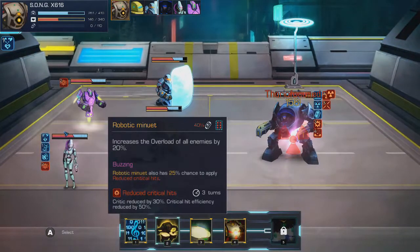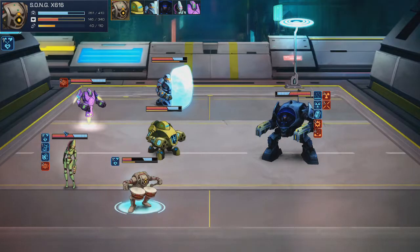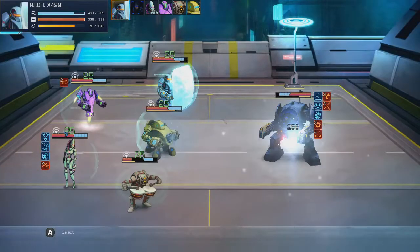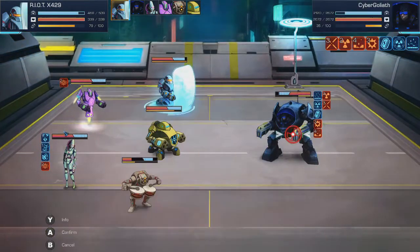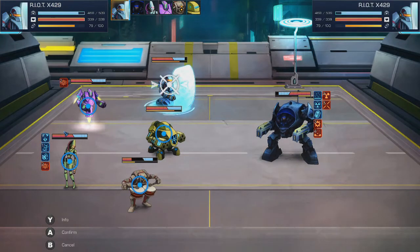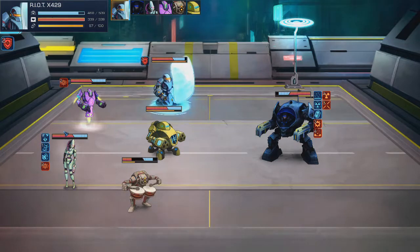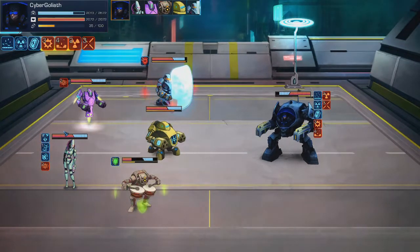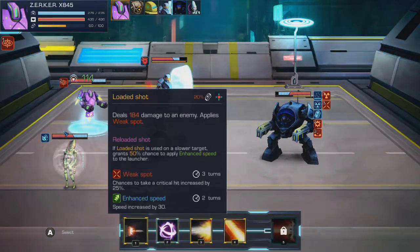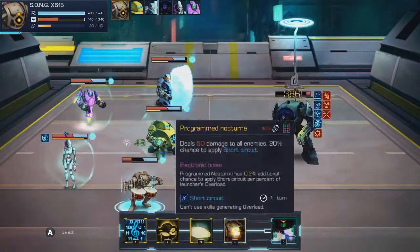Getting into combat, it's turn-based and those with higher speed go first. You have your basic attack and your skills. Skills build overload — if your overload reaches 100, you'll be stunned and vulnerable. However, using your basic attack rather than a skill will lower your overload. Different skills can be swapped out in the equipment section. After each unit has had a turn, everyone regenerates a little bit of their shield depending on their regeneration stat. Your goal is to bypass the enemy's shield enough to take out all of their health while protecting your own shield.